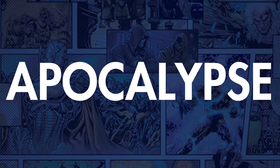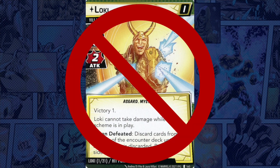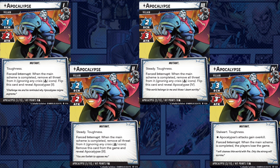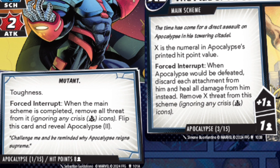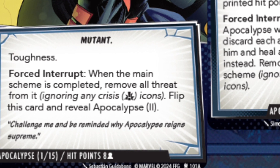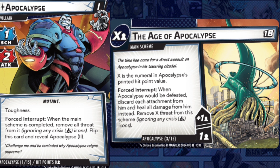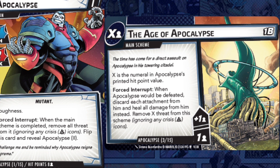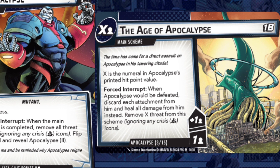More than likely it'll have nothing on the next scenario — the main man himself, Apocalypse. They're pulling a Thanos on us again where the face on the box isn't the final villain. Apocalypse Stage 1 has one scheme, two attack, and eight hit points per player — not very scary. He has toughness, and his main deal is that when the main scheme gets completed, instead of losing you advance him to his next stage. The threat threshold is tied directly to his printed hit points at each stage: eight, nine, ten, then eleven.